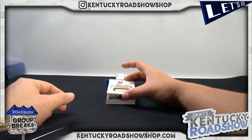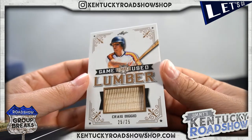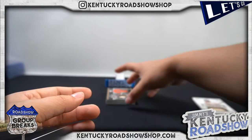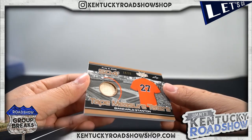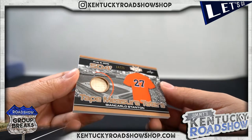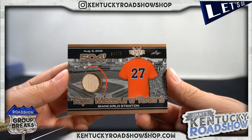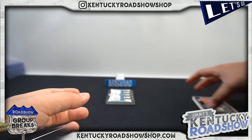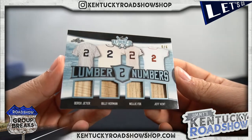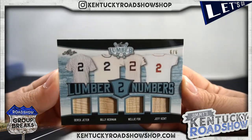First card — this is awesome, I love this stuff. Craig Biggio, look at the size of that back piece, 25 to 25. Second card, Giancarlo Stanton 14 to 25 — that one's cool. Hit at 400 and 500 feet, wow. That's cool, 14 to 25.